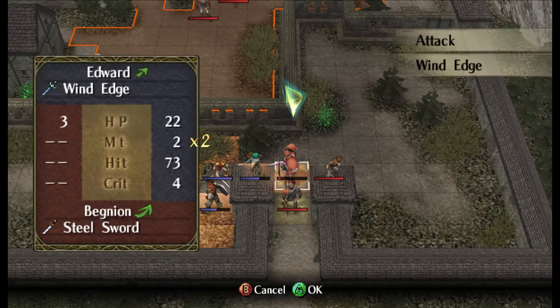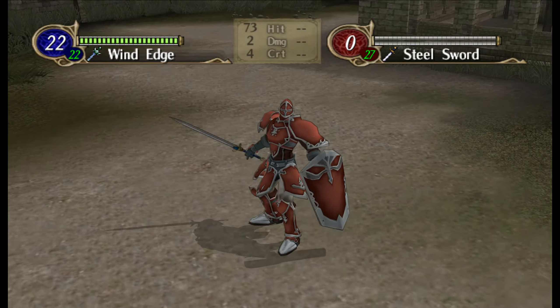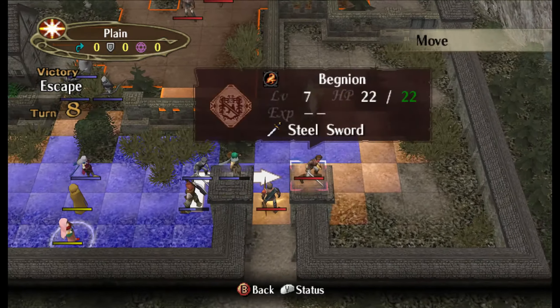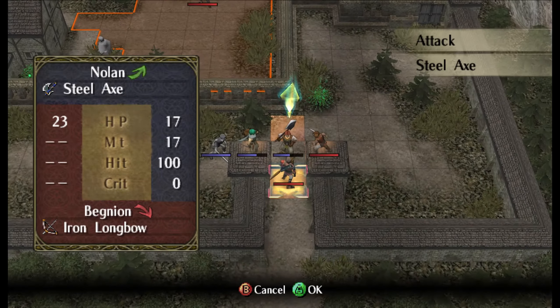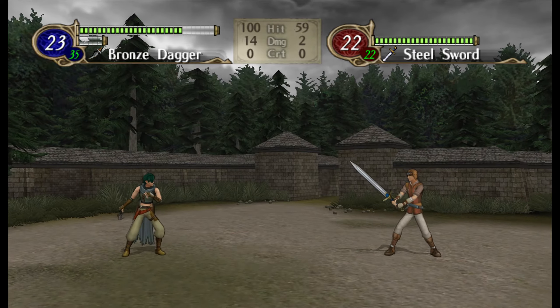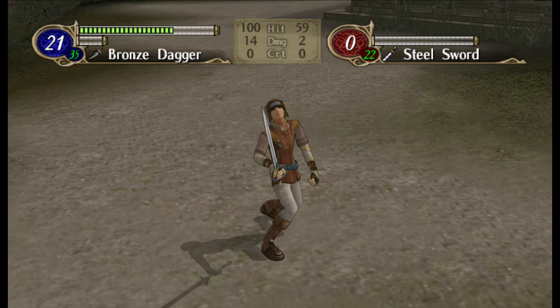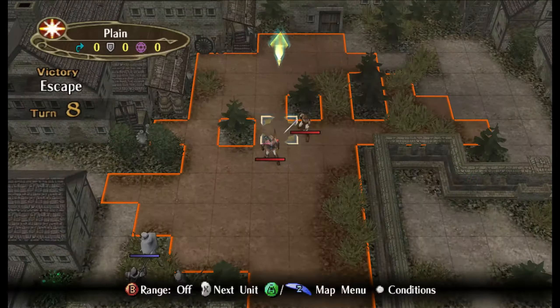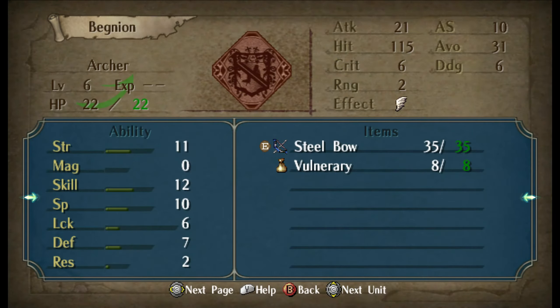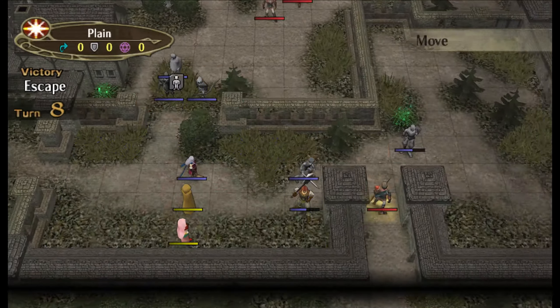We can't get a cheap kill with Edward here. We got this sword guy and this bow guy - I don't like either of them. Kill the sword guy. Sealth has been hit again, that's beautiful. Is this bow guy gonna double? No, he's not gonna double. He could double Aaron, but Aaron will live unless he gets crit. That's better than Laura getting famboozled.